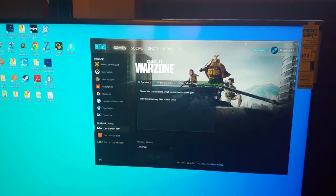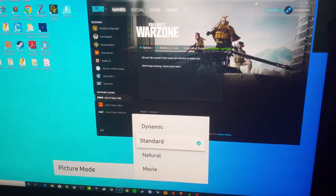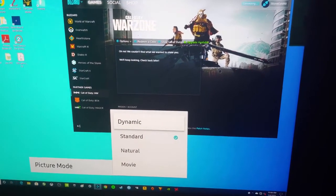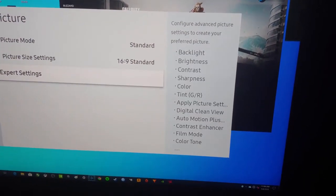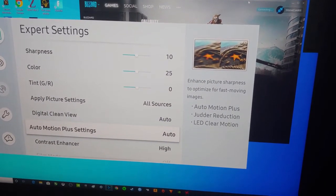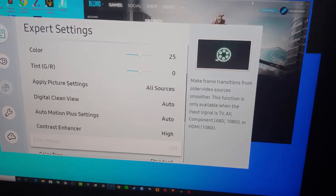Let's look at a couple things in the menu that matter. Inside the picture menu, there is no gaming picture mode. Dynamic is probably going to be the best option for that. Under expert settings, there is an auto motion plus setting, which is set to auto — that can be adjusted and possibly improved for gaming.